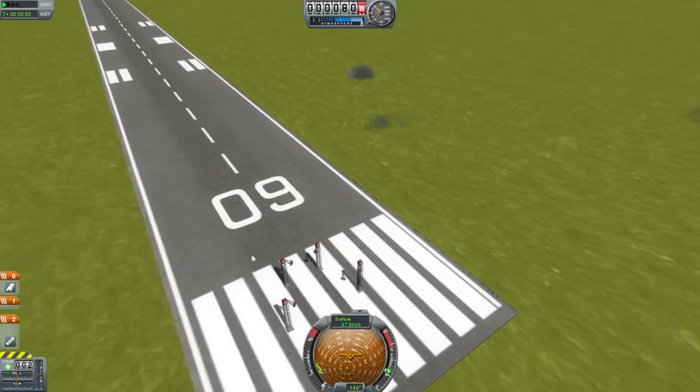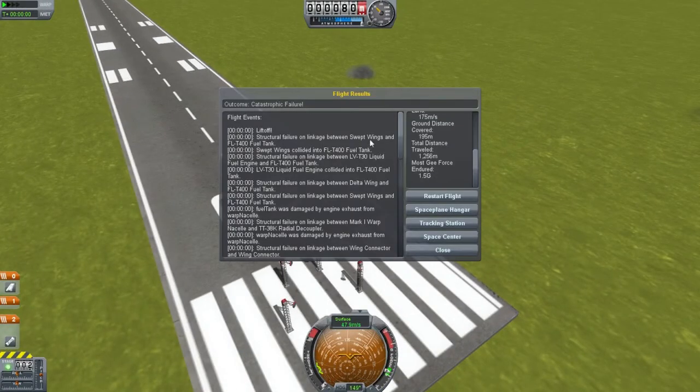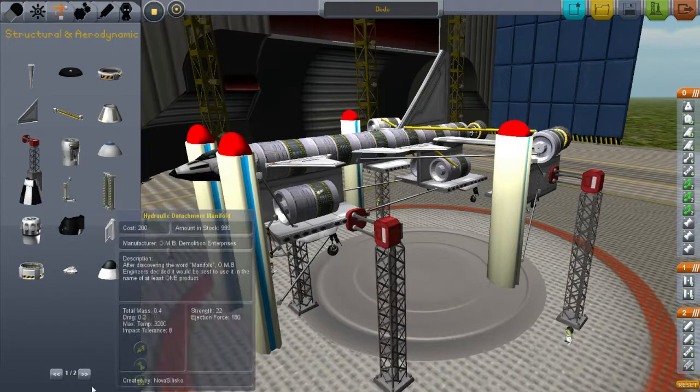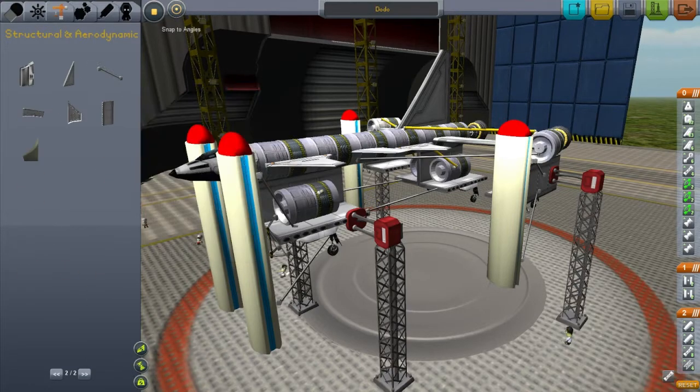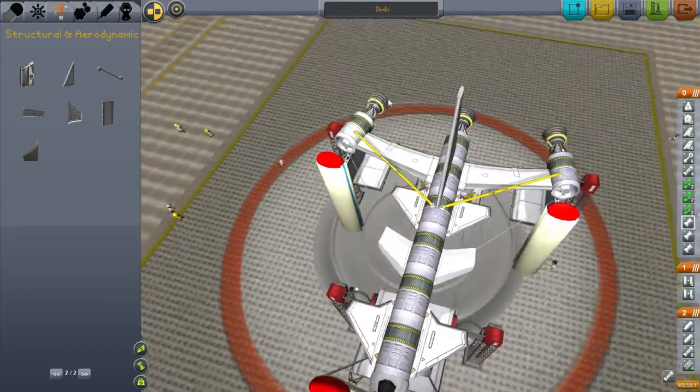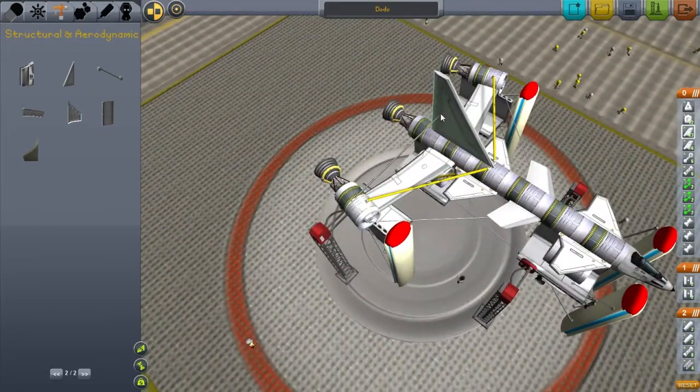That just didn't go well, did it? The link between the wings and the fuel tank — the wings ripped off basically. A common fix to any problem in this game is metal rods. Connect everything to everything ten times and nothing can go wrong. The wings ripped off — that actually makes sense, it looks pretty flimsy.